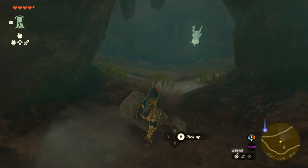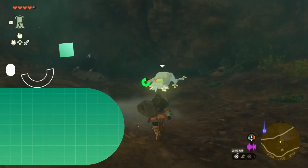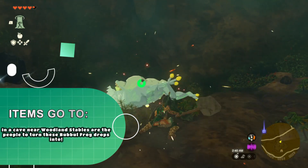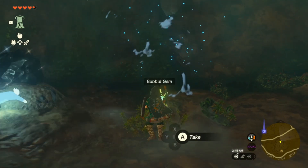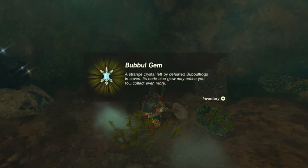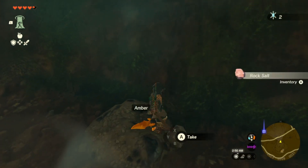There he is — there's the frog! There's supposed to be one in every single cave in this entire game. I don't know why yet, haven't played long enough, but the item he drops right here is the booboo gem — very important for something.